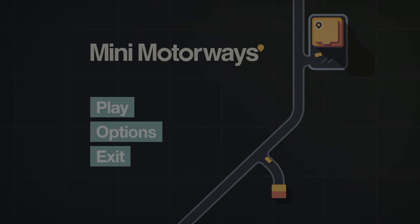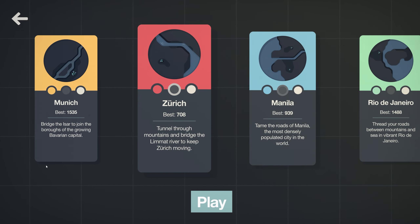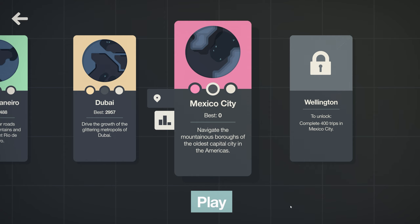Hello and welcome to BierTier, the German Engineer. Today we're back with Mini Motorways and we're going to take on a brand new map — Mexico City. Navigate the mountainous boroughs of the oldest capital city in the Americas. Well, that sounds like a challenge. Let's jump right into it.